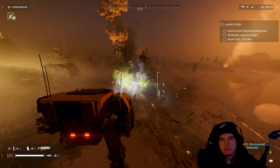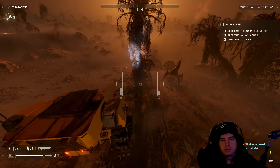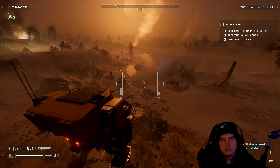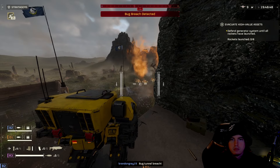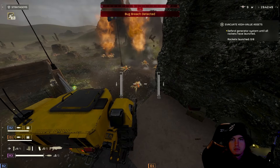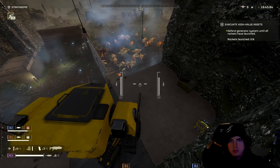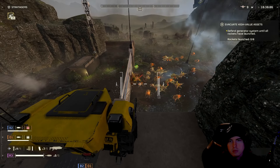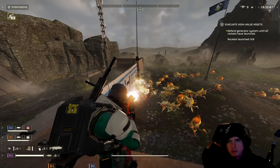To top it all off, the Emancipator also cannot aim downward. Anytime you have the high ground with this mech, if you're trying to hit any enemy within 50 to 100 meters that are directly below you, you more than likely cannot aim down to land those shots. You'll want to make sure you are at least on level ground if not below your enemies in order to land shots. For whatever reason it will allow you to aim the crosshair all the way down, but no shots will land — so be mindful of this, as you may find yourself wasting ammo.